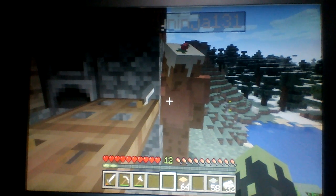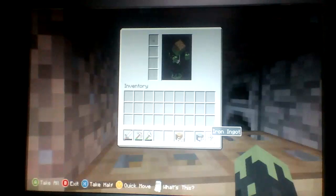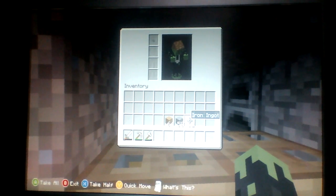Today we're going to show you how to make a piston! What you will need is wood, cobblestone, iron, and of course redstone.